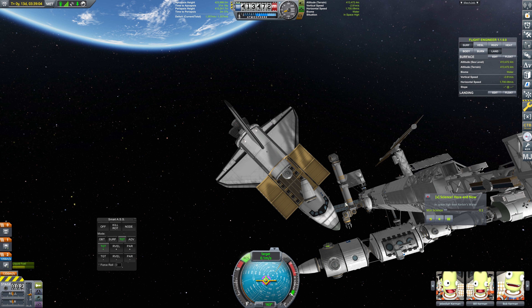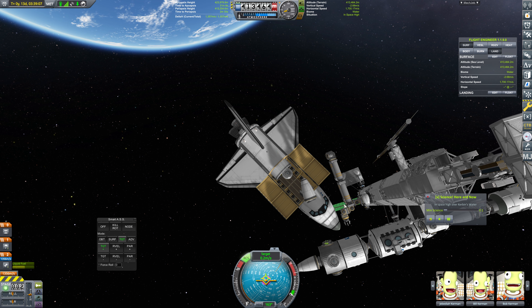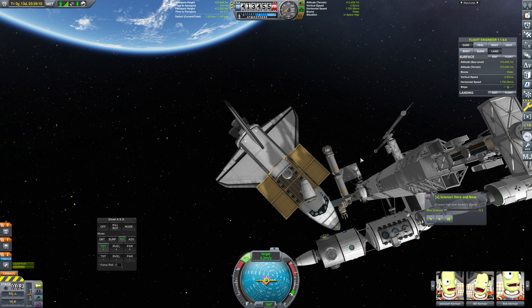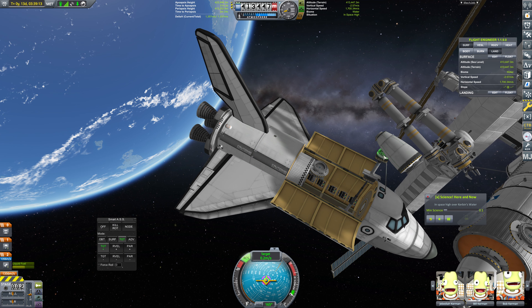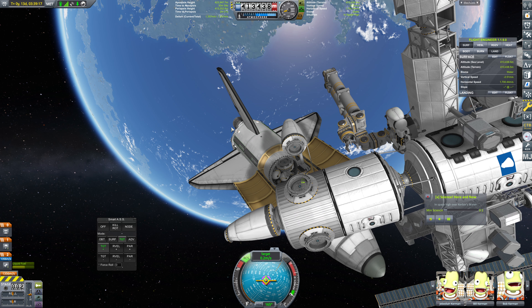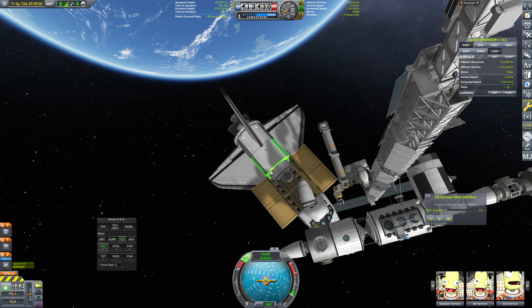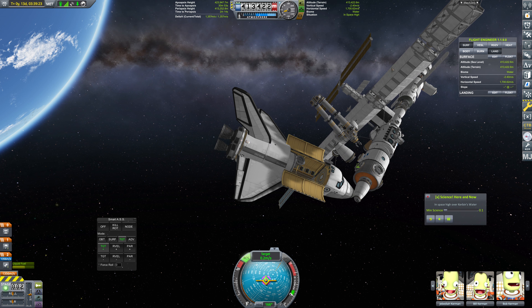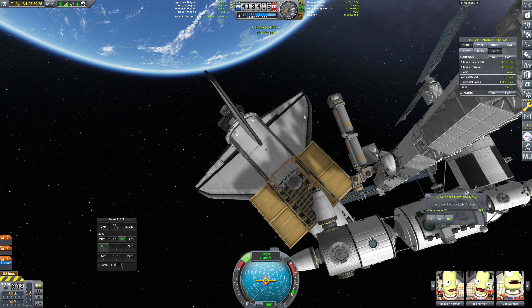So we're going to get the station rotated a little bit here. I'm hoping that we don't impact the Canadarm, but I don't think that we will. This is just going to make our angling significantly better. We're going to need to adjust our vector a tiny bit — it's very sensitive at this point. Let's just bring this in a little bit faster so that we have finer-grained control over our velocity. I see some docking forces — and we are docked. Phenomenal.